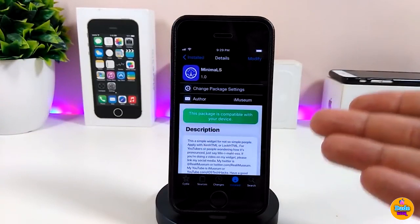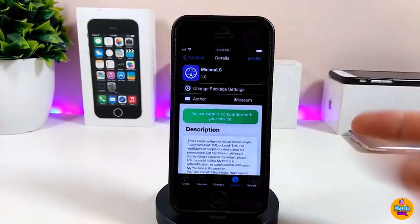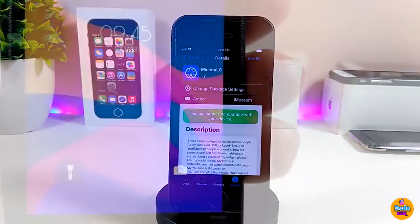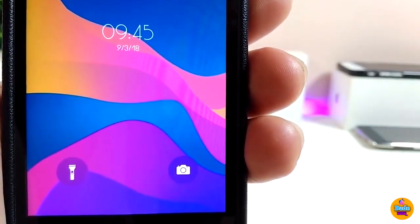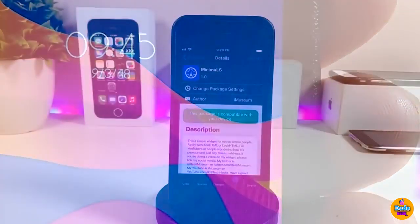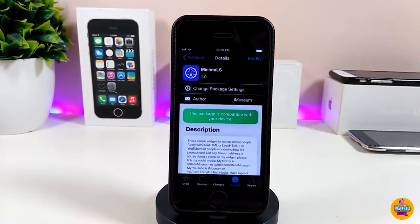The next tweak is Minimal S — a widget I use on my lock screen. To set it up, you need Xen HTML. Once you download Minimal S, use Xen HTML to place it on your lock screen. It's a time widget with a small, different-looking font — not the default Apple style. I really like it and wanted to share it with you guys.